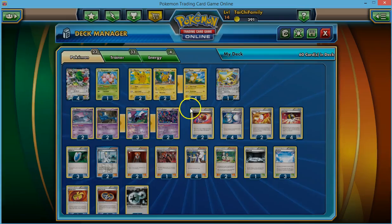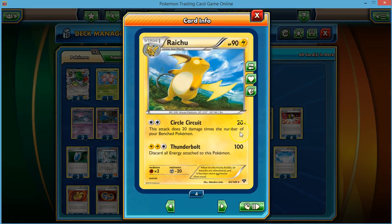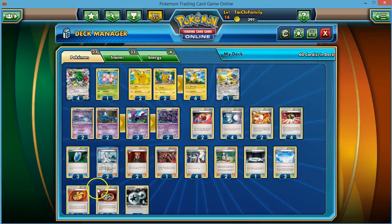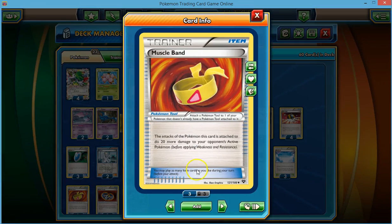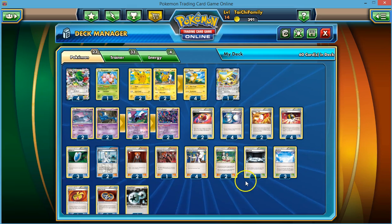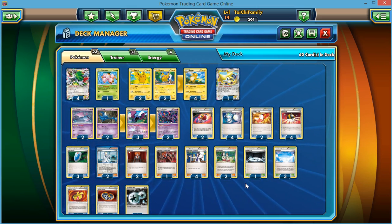So if Raichu has 8 on the bench, he now goes from just hitting 100 to 160. And if we throw in a damage modifier like a Silver Bangle, he can hit 190 to EXs. Or a Muscle Band, he can hit 180 to anything. So he's pretty much one-shotting your 170 and 180 EXs and anything below that if you have a full bench.